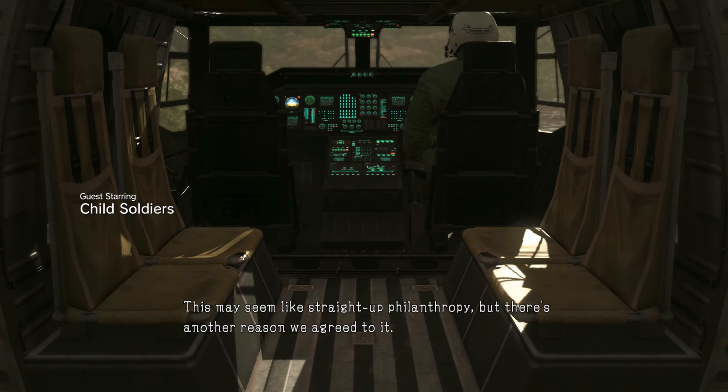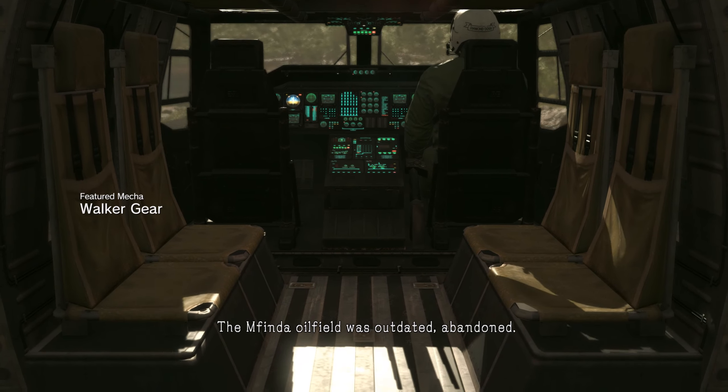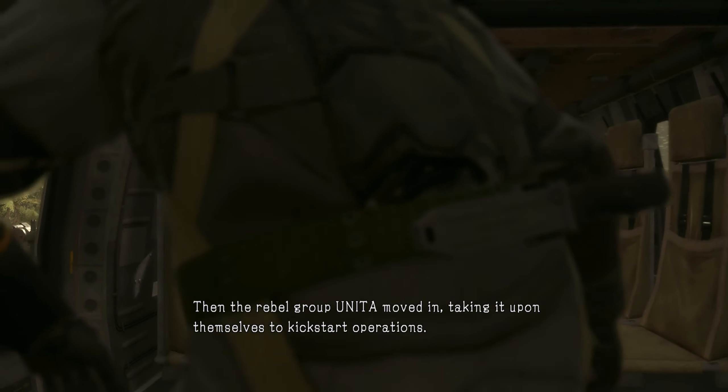This may seem like straight up philanthropy, but there's another reason we agreed to it. The Mfinda oil field was outdated. Abandoned. Then the rebel group United moved in, taking it upon themselves to kickstart operations.